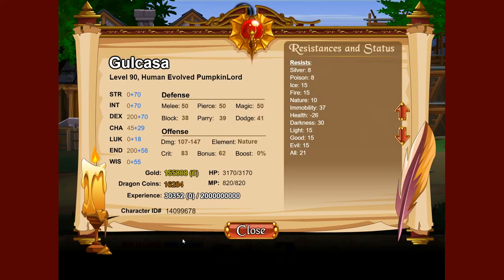The first thing to mention is that the stat considered most beneficial right now is actually all resist. What this does is reduce the damage that you receive from each of the various elements. Although it also reduces the healing that you receive from your healing skill, usually you're better off preventing damage in the first place than healing it.